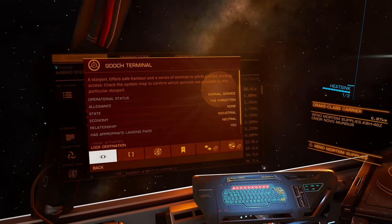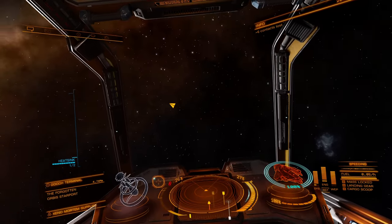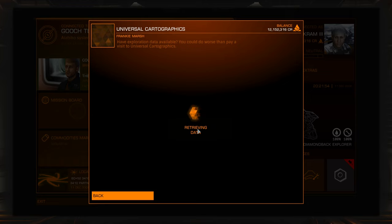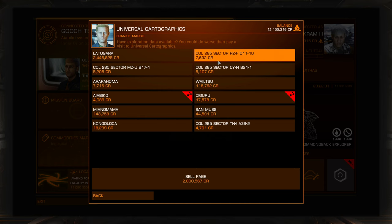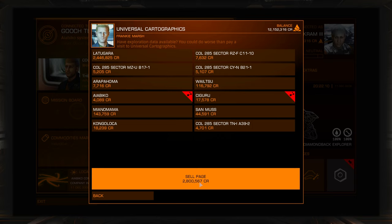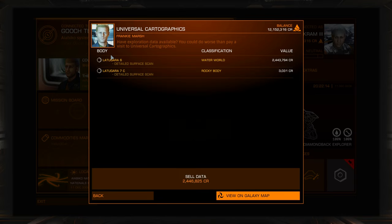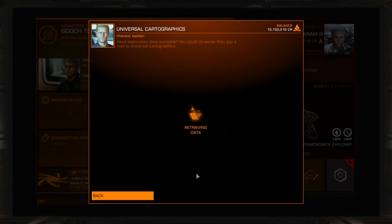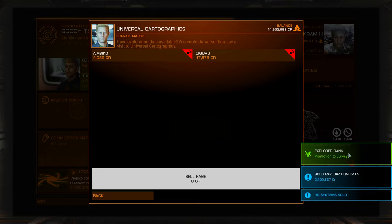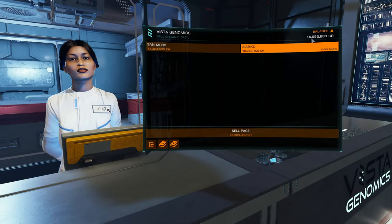We're going to Gooch Terminal — this will have everything we need. While we're in Gooch, can I sell anything at Universal Cartographics? I can. Just by honking all these sectors it's not a lot — not bad. This one gives the most because I scanned a water world on this one. When I was doing the first loop between episodes I found a water world — these are worth a ton of money. Even in a known system, I just surface scanned it, so that gives me $2 million. I'm going to sell all the data — selling the page for $2.8 million. Incoming message: I'm promoted to Surveyor, Explorer rank!